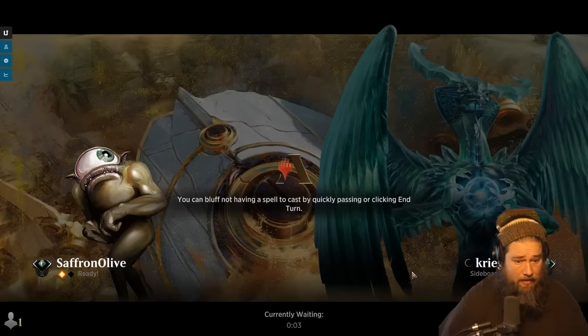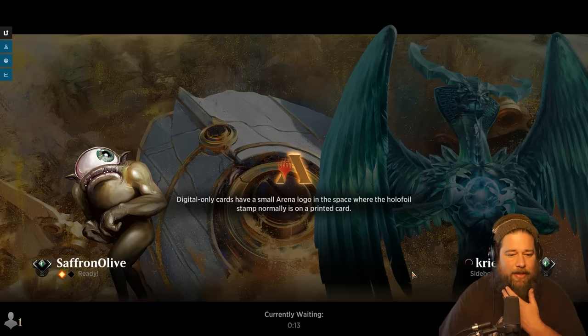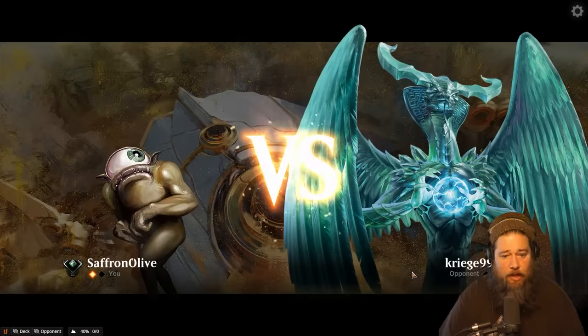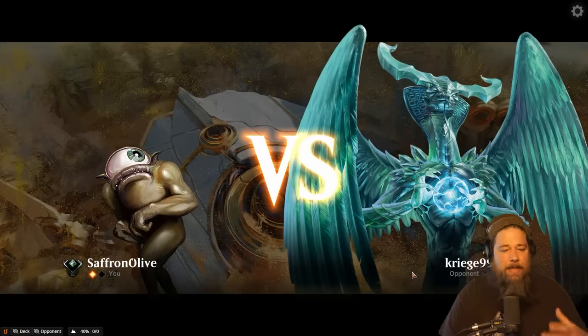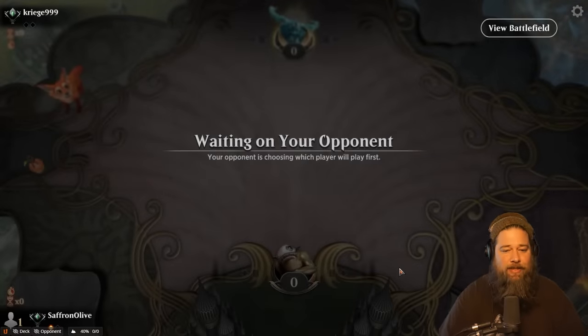Yeah, since we're a Karn deck with nothing in the sideboard, we just run it back. We only got maximum plus two mana to everything our opponent played — not bad. You could see even just the Thorn slowed our opponent down, the Lodestone made it hard for them to execute their game plan, because they had to do everything off-curve. So even without everything costing five more, it was still effective.